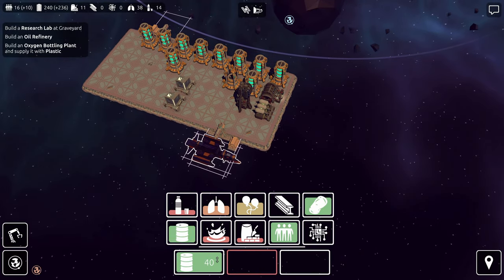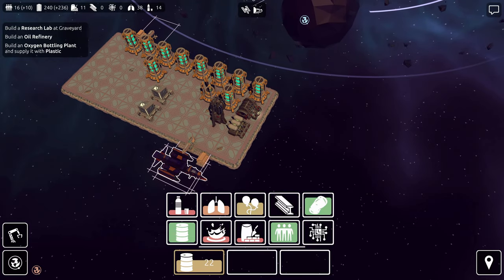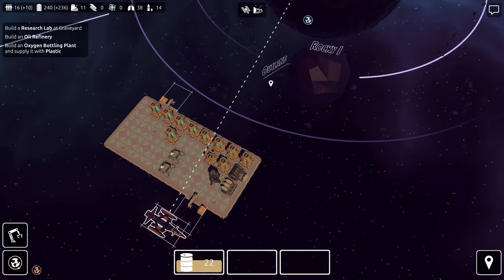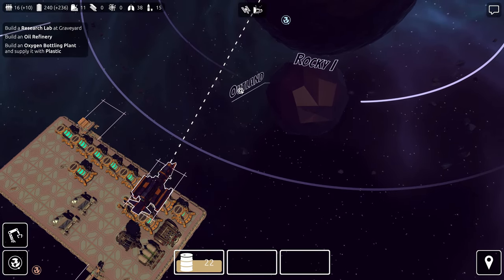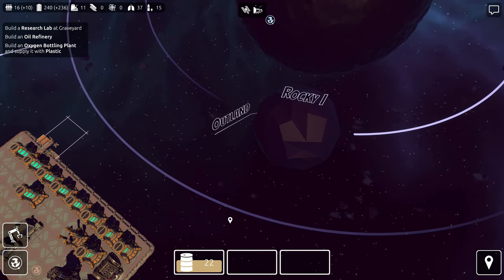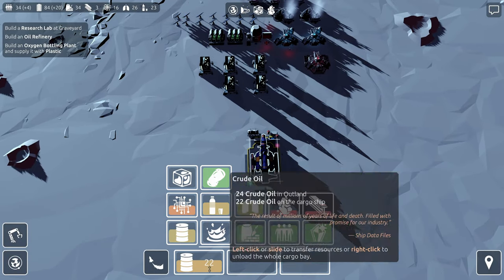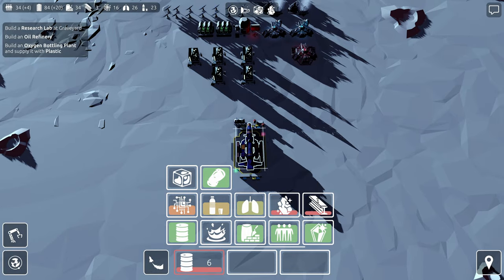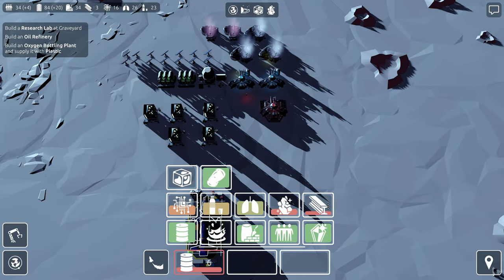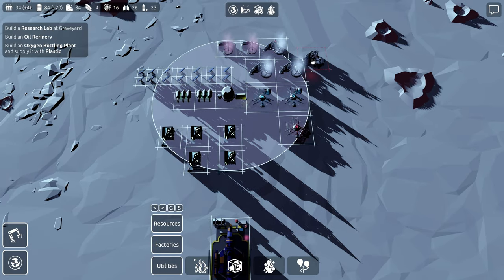We will fill up the tank with oil — there we go. And then water is really easy to replenish because water is made on Outland. We'll just drop the ship down on Outland and fill up the oil supply here too. Nice and full. And then we should be able to make water here. I have three or four steel beams — let's get another ice grinder.